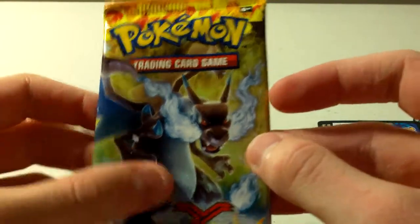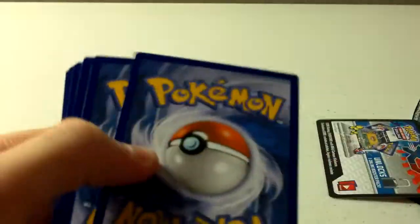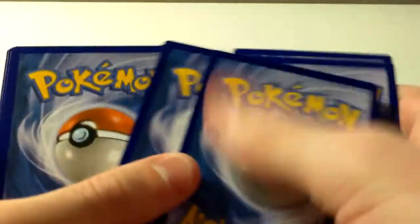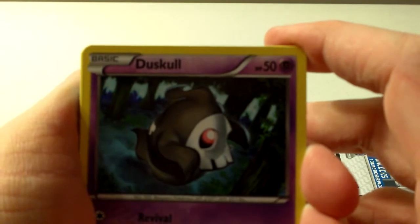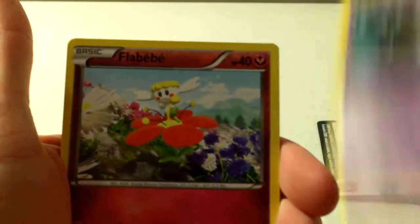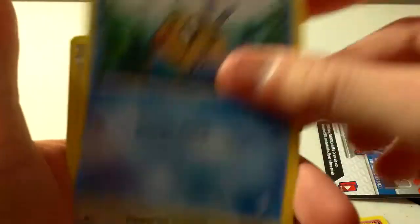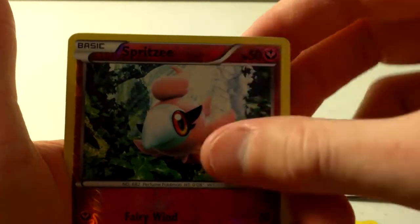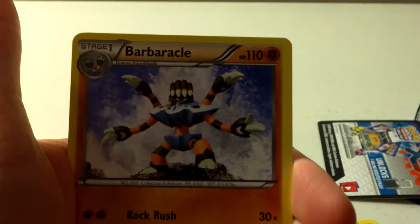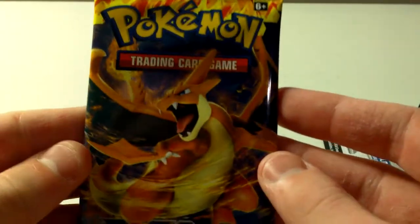This is the X Mega Charizard pack. We have a Duskull, Flabébé, Pineco, Skiddo, Feebas, Miltank, Sacred Ash, Floette, Reverse Spritzee, and a Rare Barbaracle. No holos at all. This last pack better have a holo.